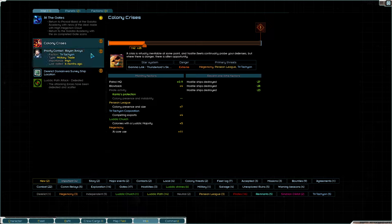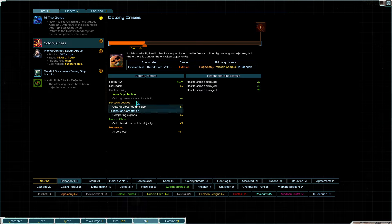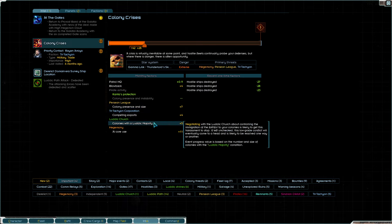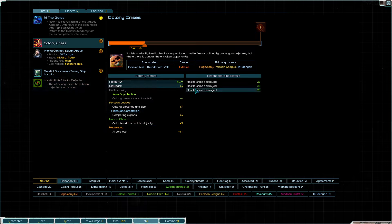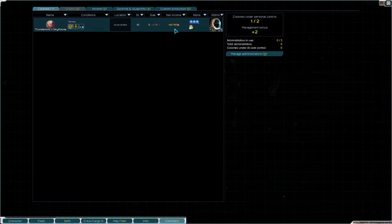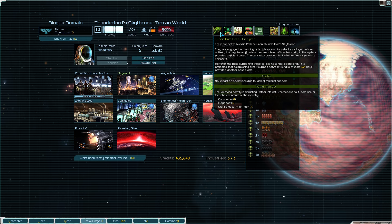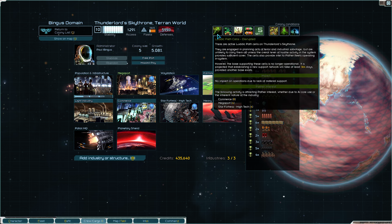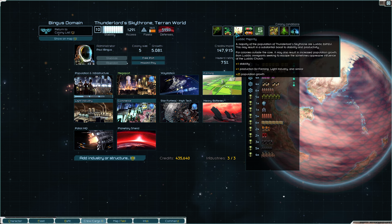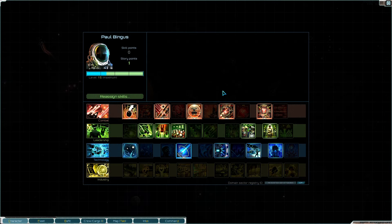Colony crisis concluded - after defeating their expedition the Pathers have been removed, and that means permanent. The cells are even disrupted - so I don't have to go hunt down a random station. We're well on our way to size six, making tons of cash, defeated the enemies. Now we can go back. Let's investigate this wreck - small chance it might have a colony item but worth checking. The Hegemony is still being a pain of course.